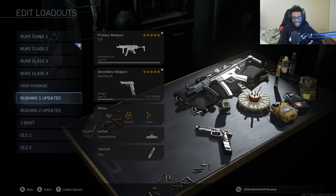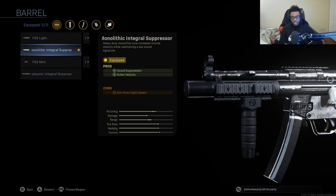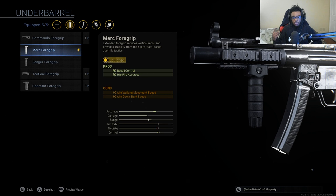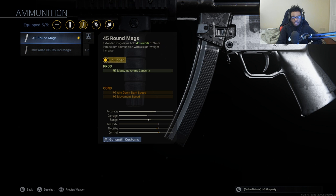Now we're going to look at an updated rushing class setup. The MP5 did get a nerf, so we're going to have to rebuild the entire class setup. We're still running the Monolithic Integral Suppressor, which allows it to have sound suppression and bullet velocity — this is actually the best muzzle on the weapon because it increases range as well, so there's no need to run the Monolithic Suppressor separately. We're running the Merc Foregrip for increased recoil control and hipfire accuracy. We're going to be running the 45-round magazine — the 10mm is non-viable now — so we have additional bullets to take out 4 to 8 enemies at a single time without having to reload.